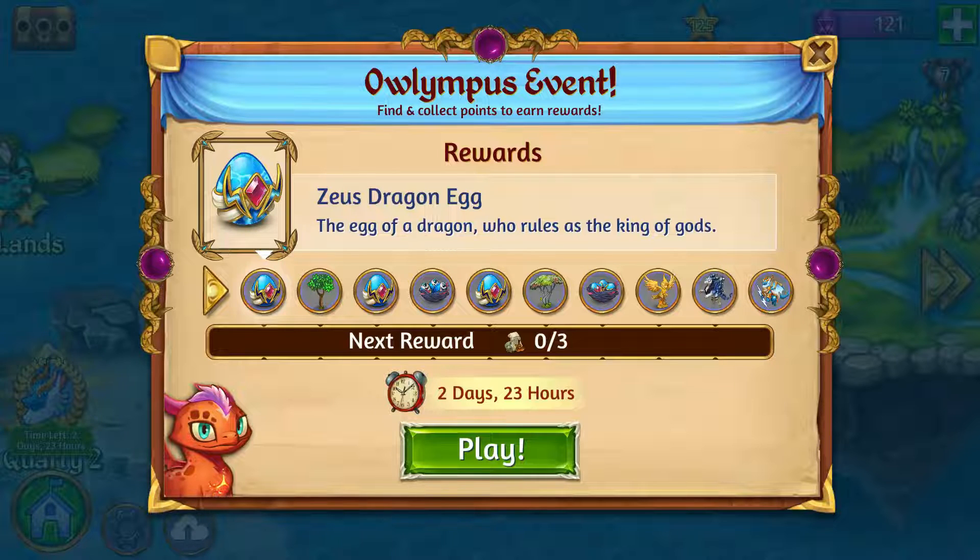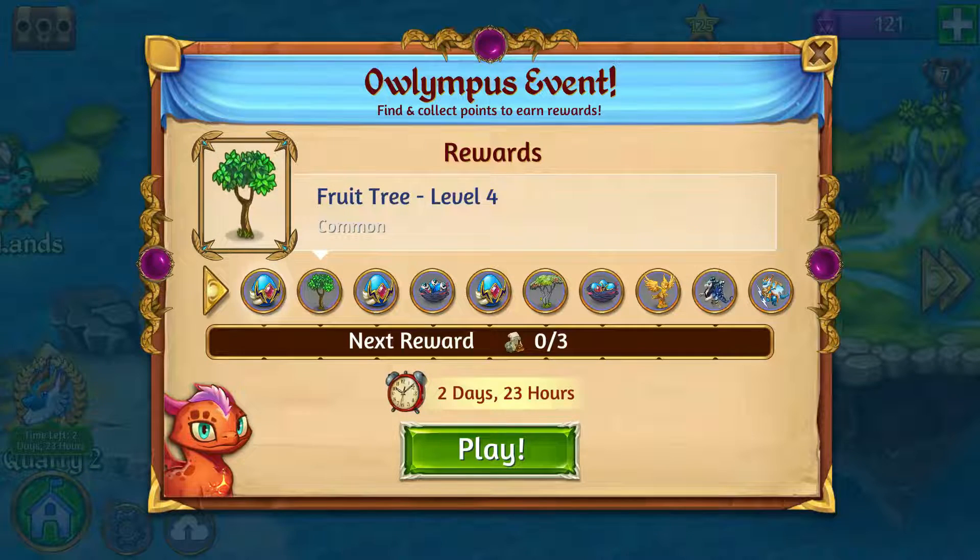The first reward is of course an egg of the Zeus dragon — you're going to need three of them to get the dragon. The second reward is a fruit tree; I'm hoping that's grape because I have a mission to collect grapes from a fruit tree. I think that is the first of the fruit trees.